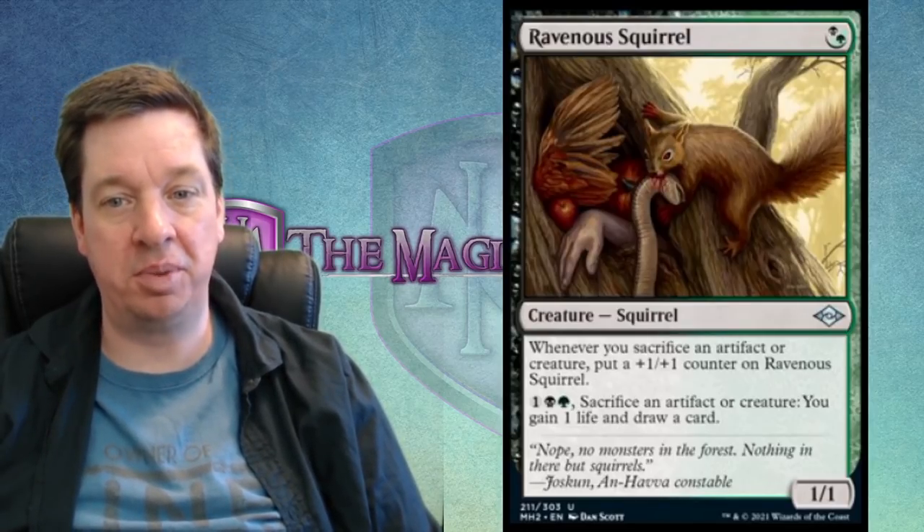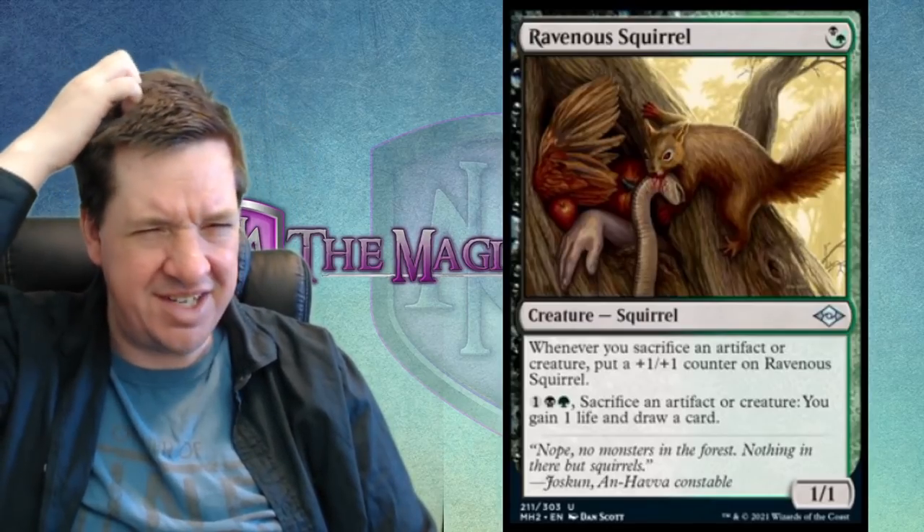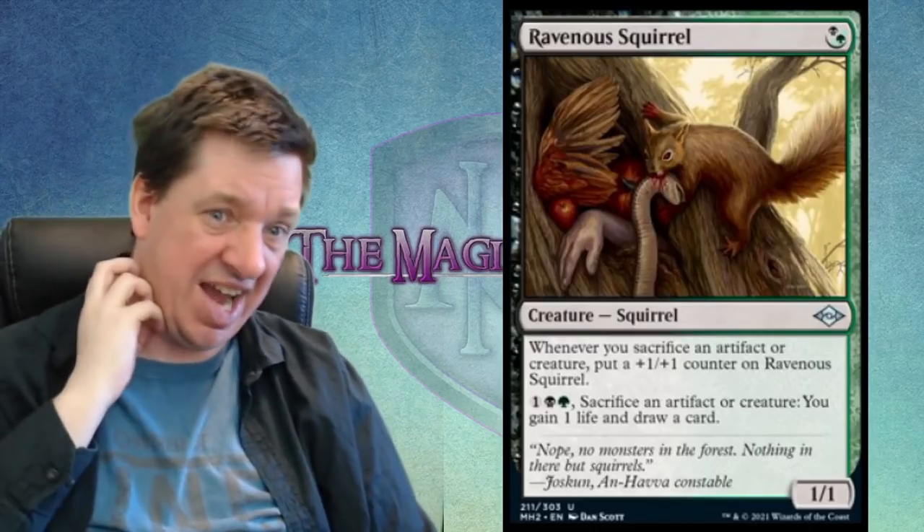And surprise — another squirrel, going right back to dark crazy town. Ravenous Squirrel is a hybrid black or green 1/1. Whenever you sacrifice an artifact or creature, put a +1/+1 counter on it. Pay one black, one green, and sacrifice an artifact or creature: you gain one life and draw a card. Look at the artwork — this squirrel has a bunch of dead bodies shoved into the tree. A bird wing, a human arm, it bit a snake and dragged it up into the tree. It's vicious.